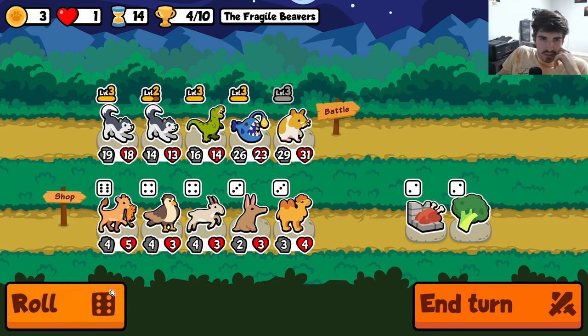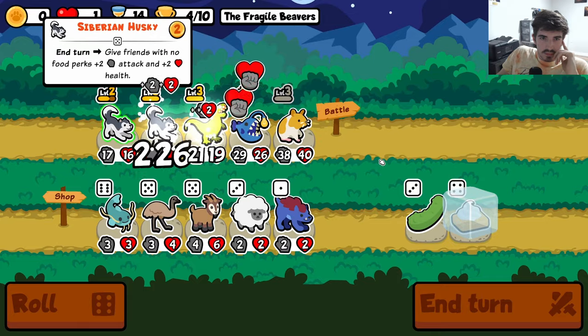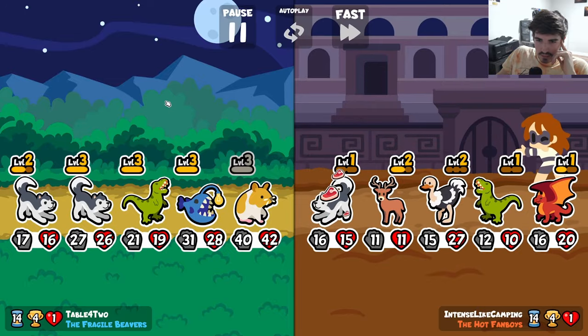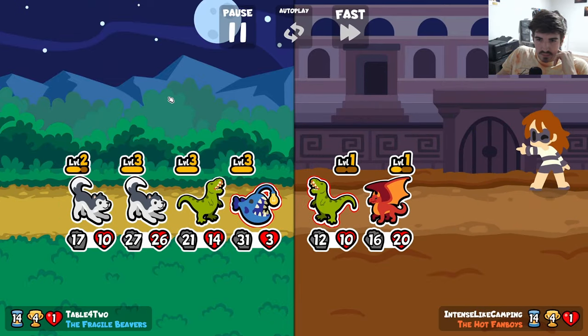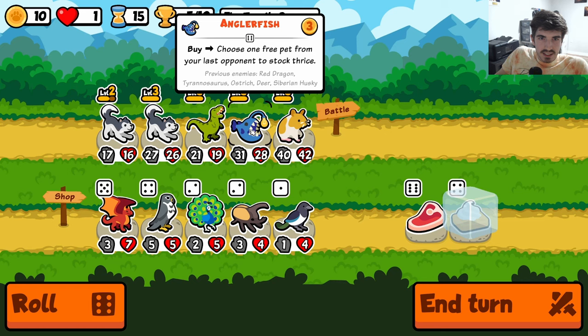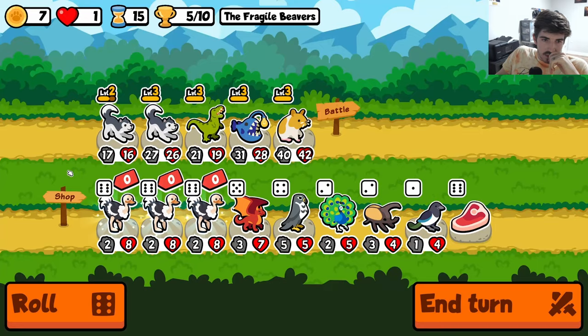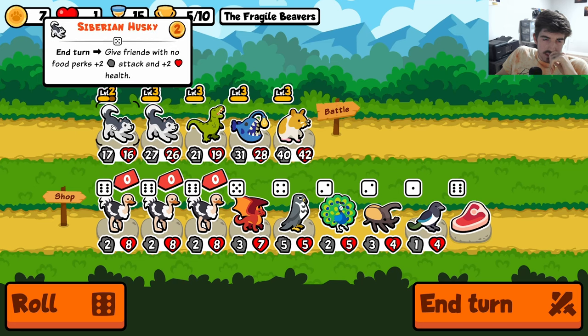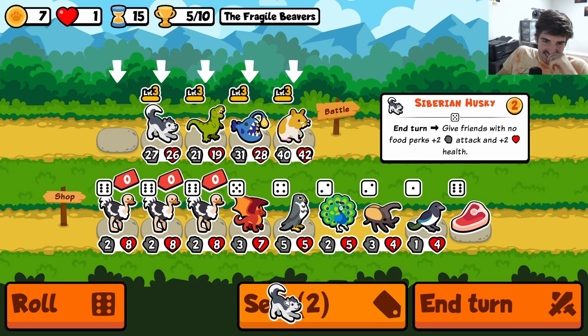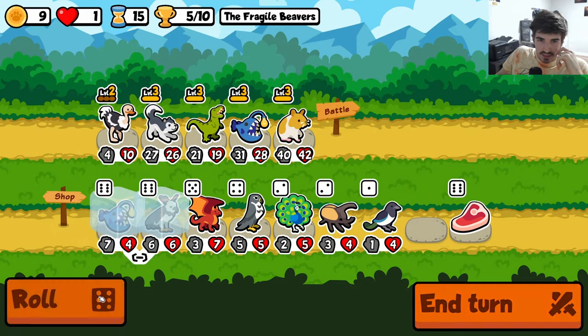One more roll — did not find it, that's fine, we'll just grab some Waffles. We got a 40-42 Hamster. Is this the Anglerfish dream right here? What did you have? Tyrannosaurus, Ostrich, Deer, Deer, Husky. We could find some Huskies — let's see what we get. Are we doing an Ostrich angle with the Hamster, or are we just looking for a Husky? Maybe we try the Ostrich — do the holy trinity of scalers.